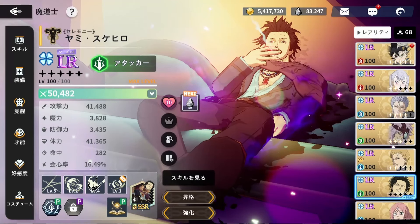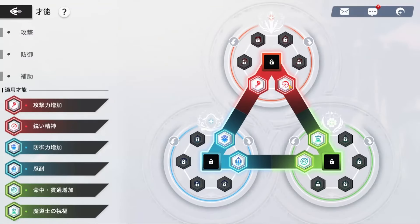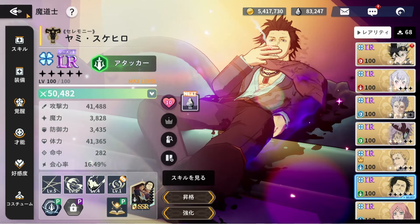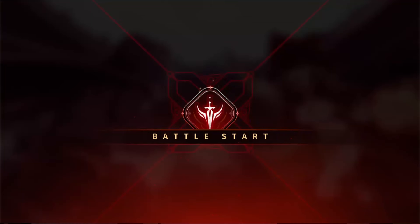For talents, I have him with the basic 2-2-2. Now let's take Yami and try him on maybe two or three different teams to see how he performs.